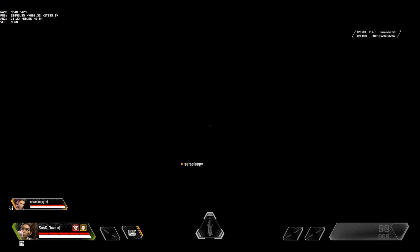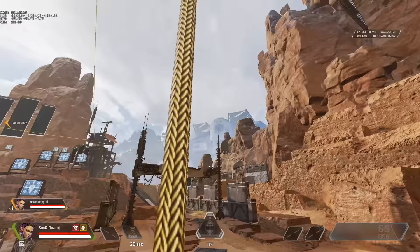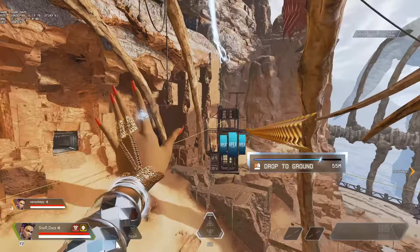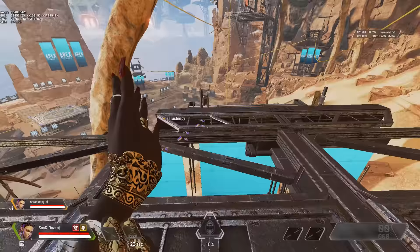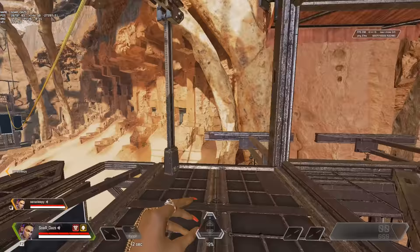If you're being shot at from far away, be aware of geometry — I'll leave that example in to show that if you hit a Gibby bubble or any sort of geometry, it's going to immediately stop your Loba tactical. Drop the bracelet earlier because you're not going to die and you'll be able to teleport safely. If you're a little lower to the ground, gauge it — and if you're just hitting the ground altogether, you'll teleport right back up just fine, helping you maximize on movement.